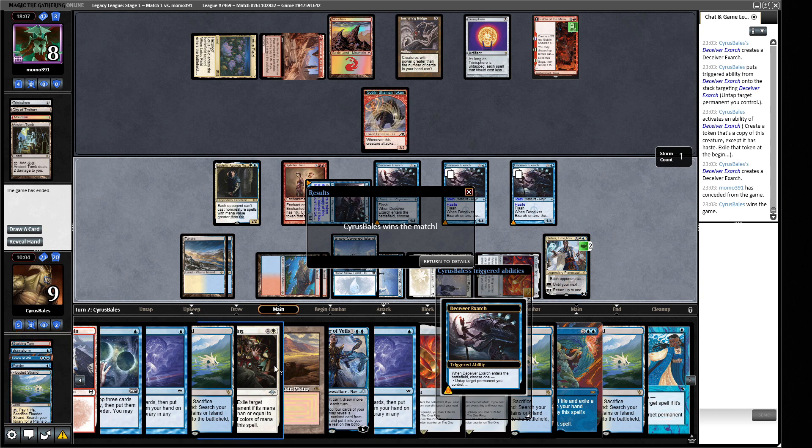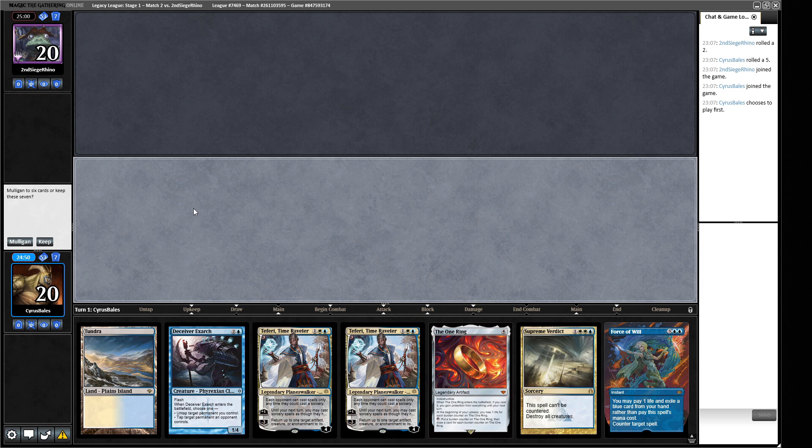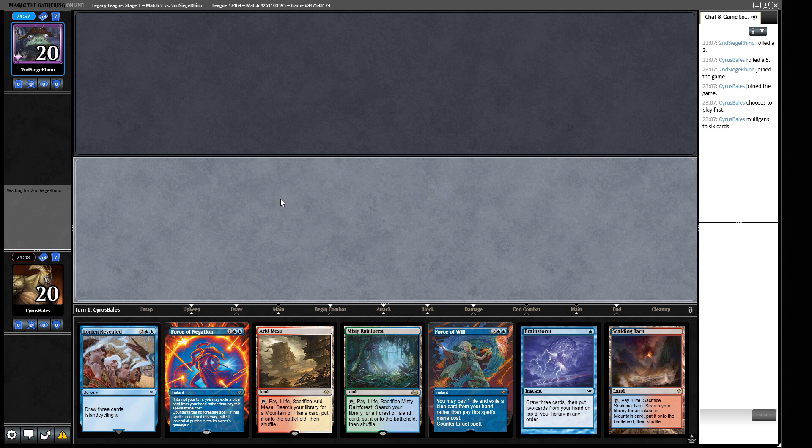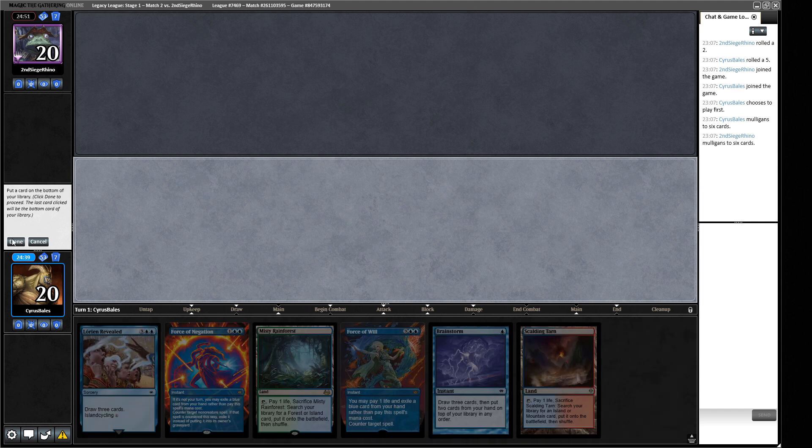We take five hits but we're drawing a lot of cards. We find a Splinter Twin! We play our land first so we can cast it with Force of Will backup — red, red, one, one. We managed to get there. There was a technical error and a mistake in the previous game against Blood Sun, but this deck just feels really powerful. I really like it so far. Let's go to round two.